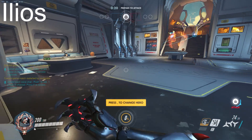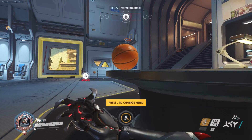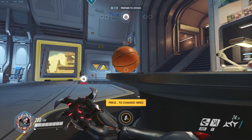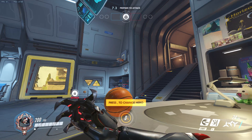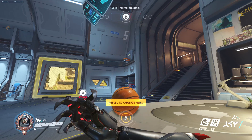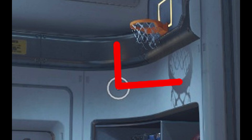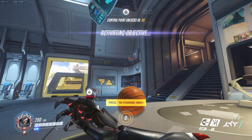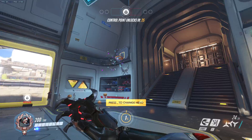For Ilios, similar to Lijiang Tower and Nepal — line it up with the hoop again. The x-axis is the same as the other two, but line up your x-axis a tiny bit lower than the shadow tip of the rim. What I like to do here is line it up just a bit left of the start of the shine there — I'll draw a line for you — and then just melee it.